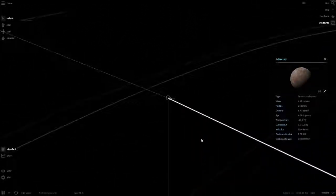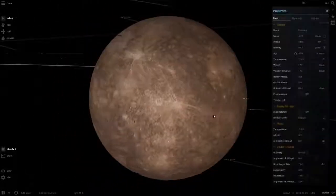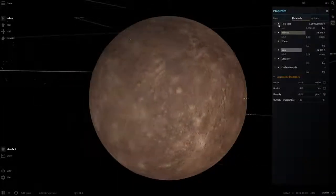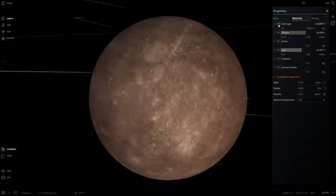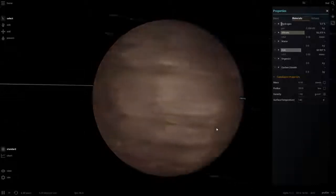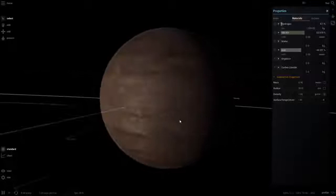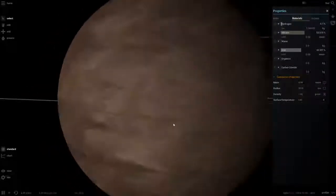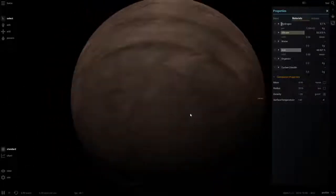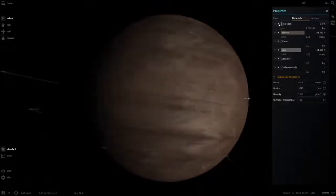I want to actually have a play around with this and see if anything's different from what I've seen. Let's say add some hydrogen — I think the actual planet looks different when you add gases. Oh, see look at that, that's a cool effect that we don't get! It's not a gas giant yet but you can basically see the clouds, with the surface below. I really wish they did this in the current game.